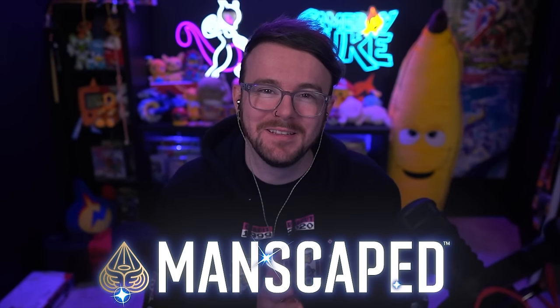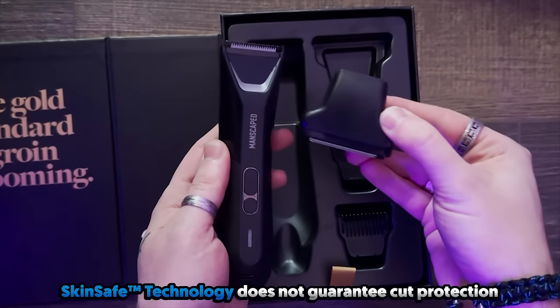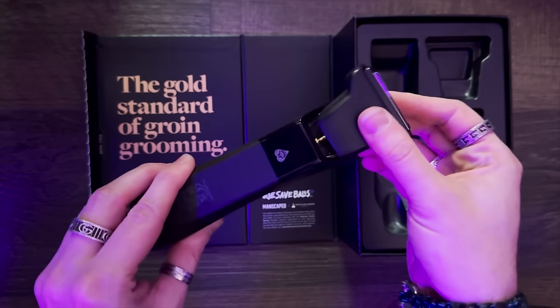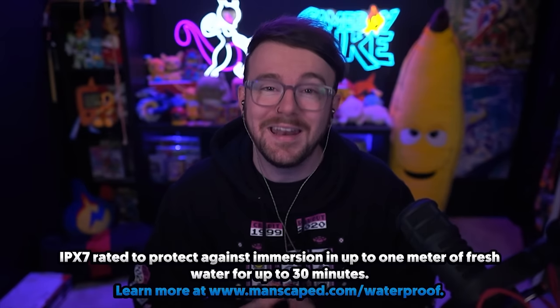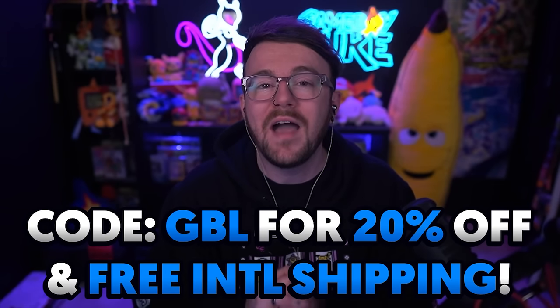Today's video is brought to you by Manscaped. Your boy GBL is here to save your balls this Christmas with the newly introduced Lawnmower 5.0 Ultra. It features cutting-edge technology with dual skin-safe blade heads, an upgraded trimmer blade with longer, wider, rounded teeth, and an interchangeable foil blade for enhanced performance. The foil blade leaves a wonderful sleek finish, and the two blades are super easy to switch between. The 5.0 Ultra retains its rechargeable battery, USB-C charging, waterproofing, and a flashlight with two color modes. Head to Manscaped.com and use code GBOUT at checkout for 20% off and free international shipping.